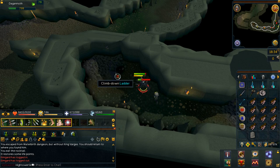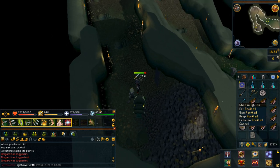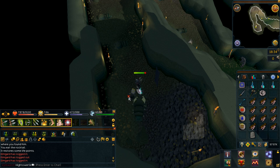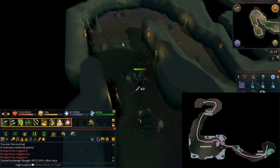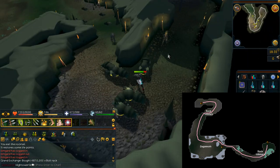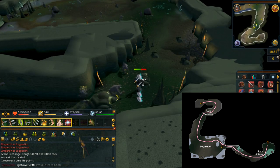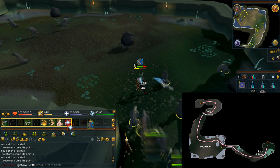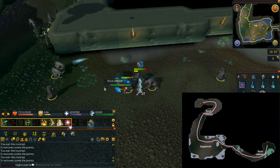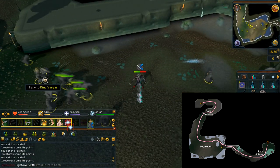Eventually you'll come across a ladder. With King Vargas beside you, climb down. King Vargas will follow you down. Feed King Vargas whatever food you have in your inventory — this will help keep him alive, and you'll need to do this at regular intervals. Follow the tunnel round to your south, keeping King Vargas in sight. You'll be under lots of combat from Rock Lobsters and Mordagannaths. Activate prayers if required. Do note that King Vargas can actually get stuck on one of the torches, so make sure this doesn't happen.